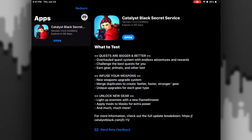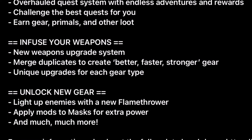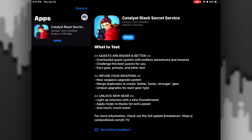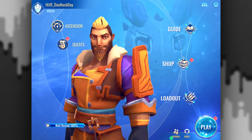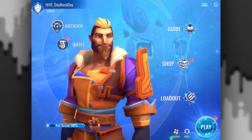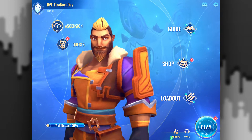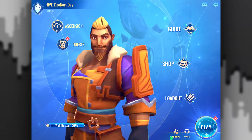I'm not even sure if the patch notes are out — they might be out by now. Overhaul quest systems and endless adventures, infuse weapons, unlock new gear. Okay, this is pretty much what we thought. Let's hit that open button and see what bugs we got. 0.11 patch notes already out. I think I'm just gonna give my first reactions and then look at the patch notes later.